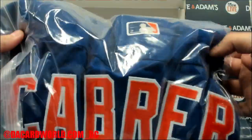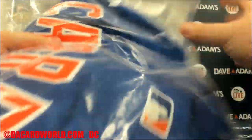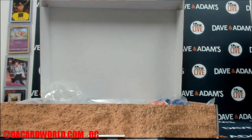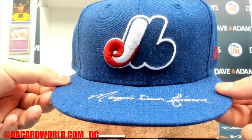That's a Mets jersey — number 13, Asdrubal Cabrera, right there. That's officially licensed. It's a Celebrity Service COA, and the card is in there too. So that's the Mets, and that goes to Nathaniel as well.